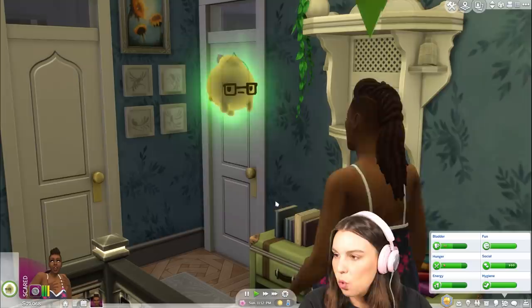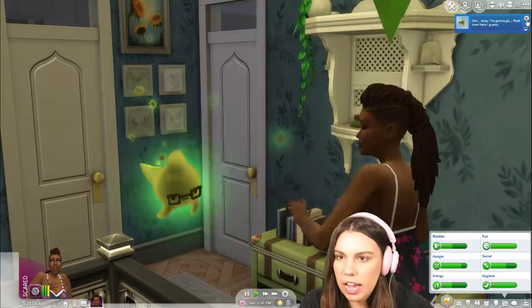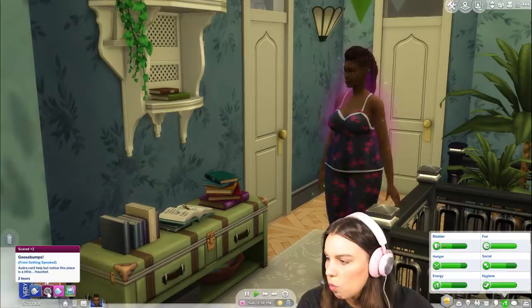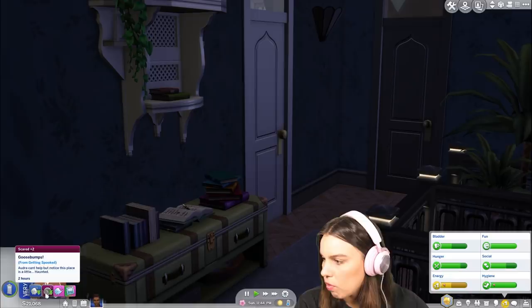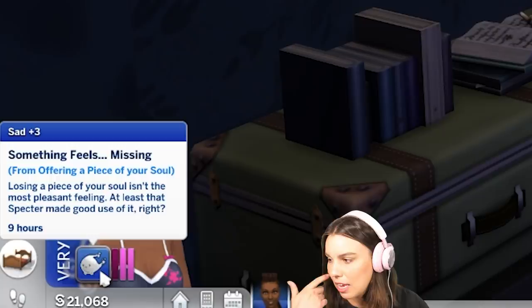They've got names — it's Dina! That's very cute. What happens if we offer our soul? Does that mean we just die on the spot? We're glowing. We're putting our soul in a box. We were feeling specter sprinkles from being near a playful specter — whatever that specter did, it sure feels good. Maybe specters aren't too bad after all. They're clearly affecting your mood. But then when we offered our soul, we suddenly feel sad — something feels missing. Losing a piece of your soul isn't the most pleasant feeling.